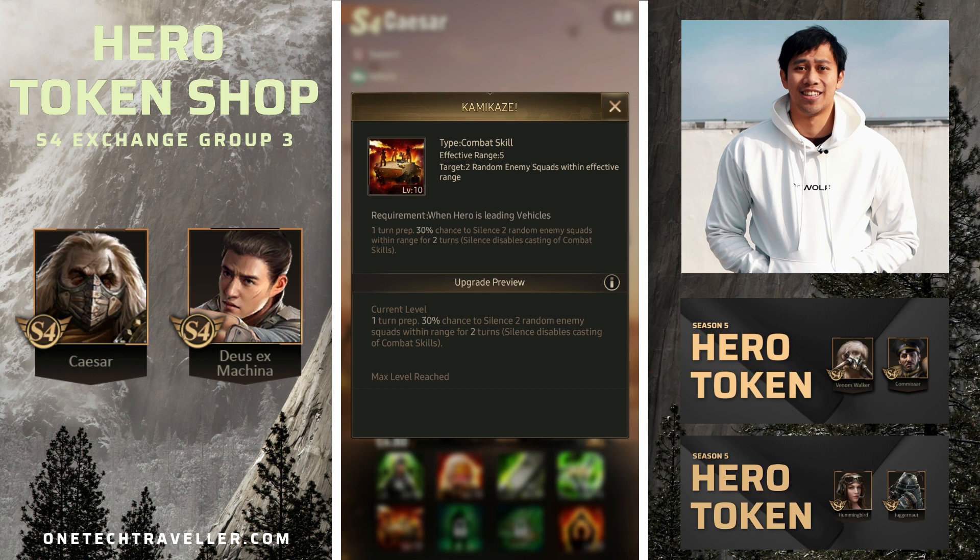Kamikaze is a combat skill, so it can be countered — putting Caesar in the mid row gives a bit more protection. Either way, silencing combat skills is a great counter for APCs that are more combat-skill focused, whether that's Hummingbird or Nomad for shooters, Scarlet Siren for fighters, or even vehicles themselves. Disarming is great for minimal troop loss when hitting tiles, especially in Eden where tile wars make troop management important.